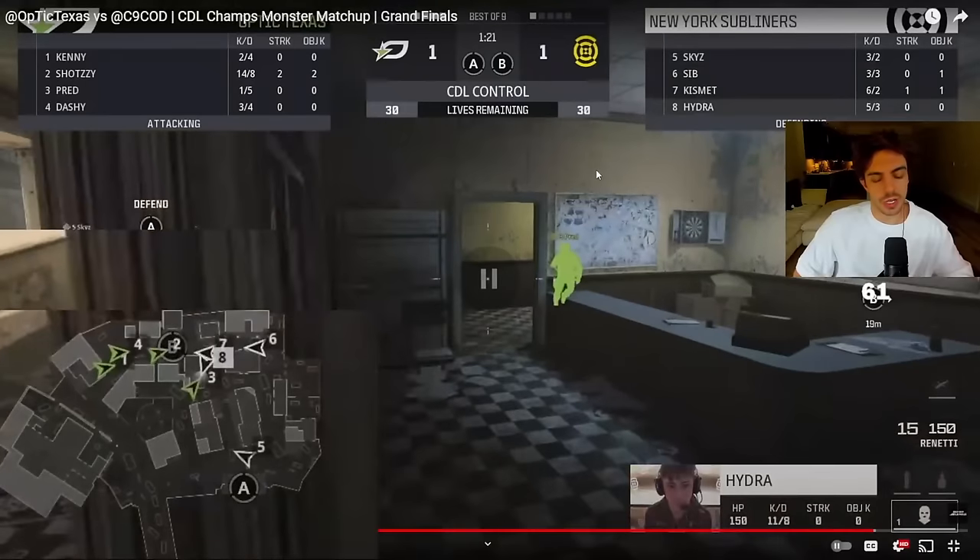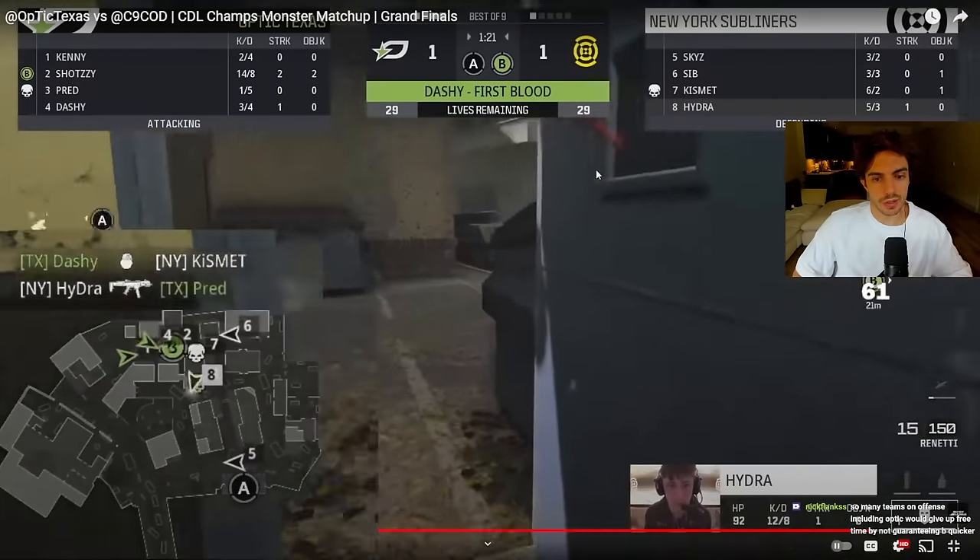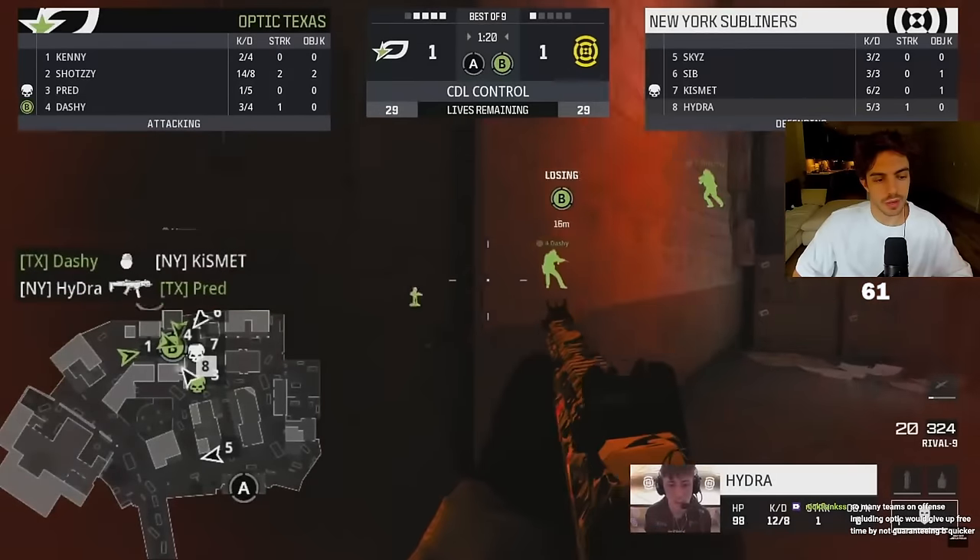Here we go with the guarantee B because we know we need to get B in order to have a possibility of a defense round five if we go to round five. That's why we go with guarantee B — because we didn't get ticks on the first round.